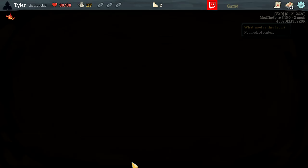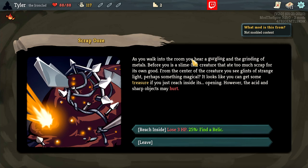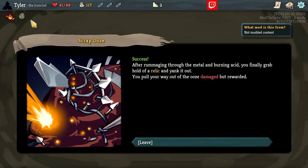Let's see if we can get an event at a question mark. This one is the Scrap Ooze — a slime-like creature that ate too much scrap. We can reach inside it and try to get treasure. We can lose 3 HP for a 25% chance to find a relic. So we lost 3 HP, went to 85, and didn't get a relic. Then we can lose 4 HP for a 35% chance — and there we go, we got a relic: Molten Egg.